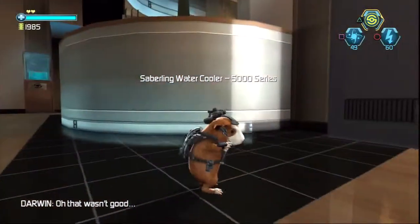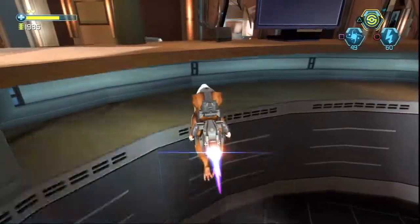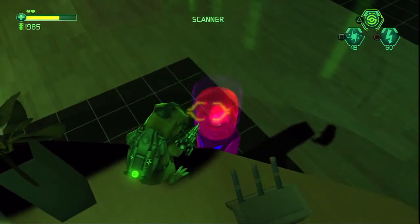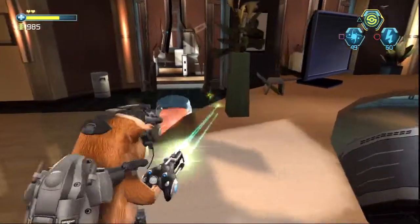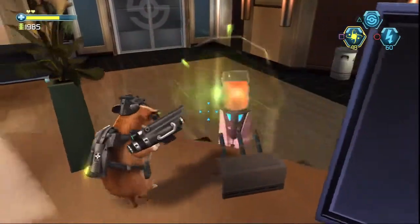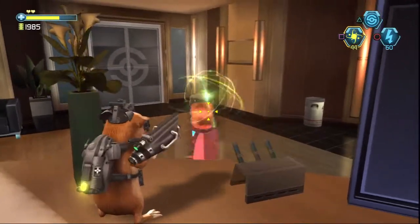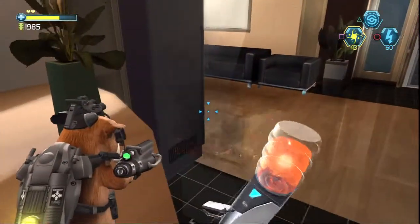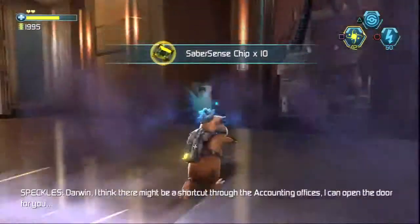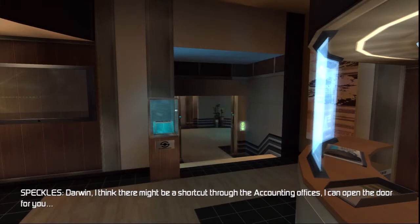Oh, that wasn't good. How would you like me in your face? Darwin, I think there might be a shortcut through the accounting offices. I can open the door for you. Roger that, Specs.